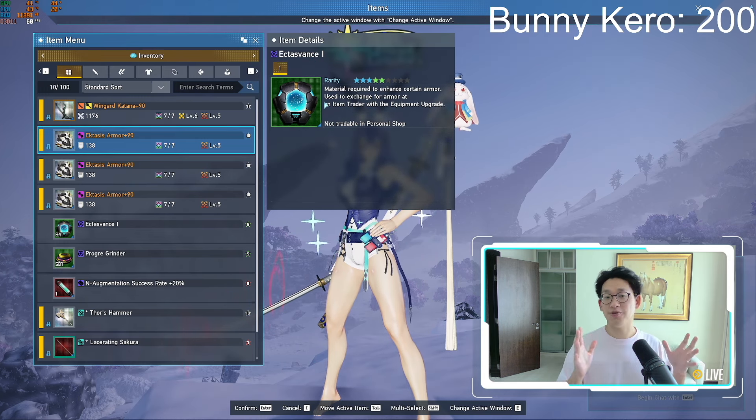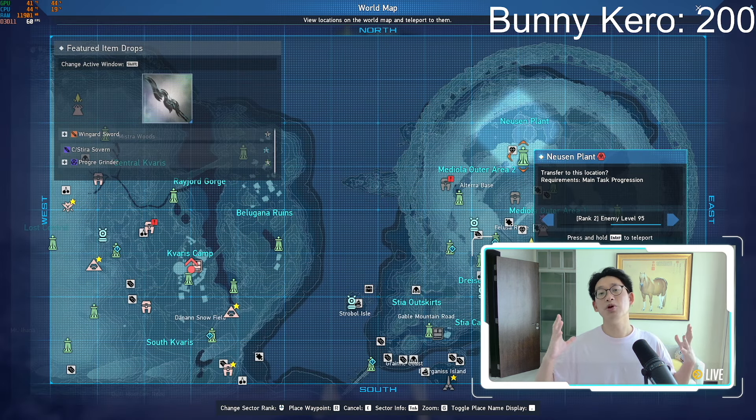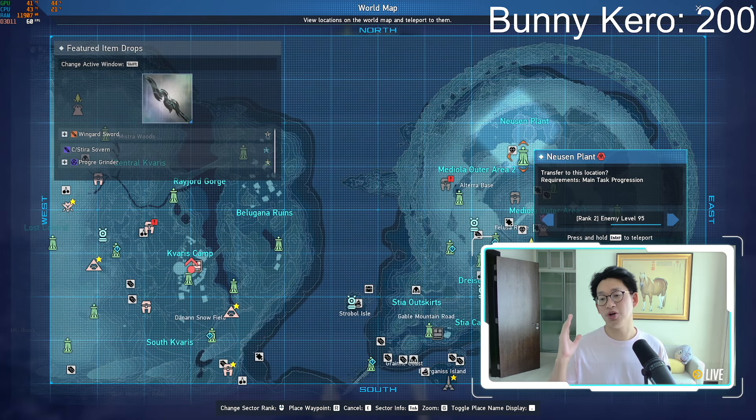Currently, there are two efficient ways to farm for this material. The first and most well-known method is, of course, to go to the new Rank 2 Nusant Plant. Just farm over here, and you will accumulate this relatively quickly. The thing that gives you this is actually the bosses at the end of the PSE burst. Whenever you kill them, they pretty much guarantee you one to two of these drops every single time.